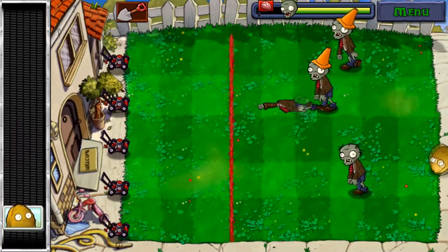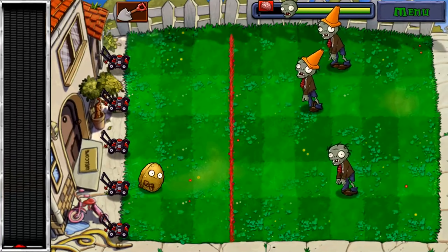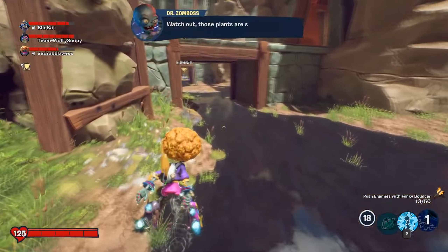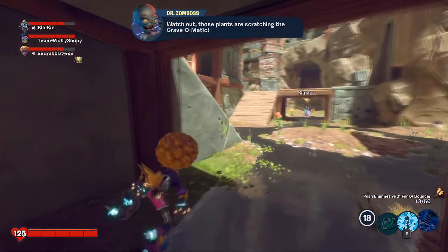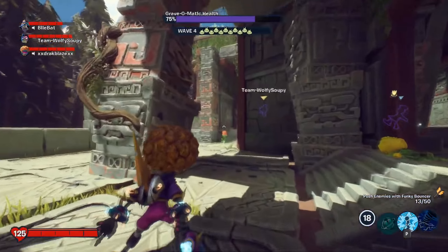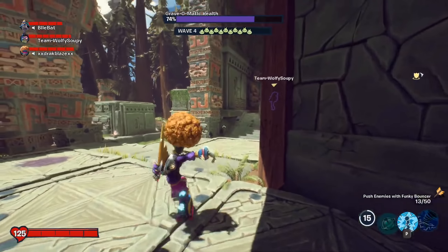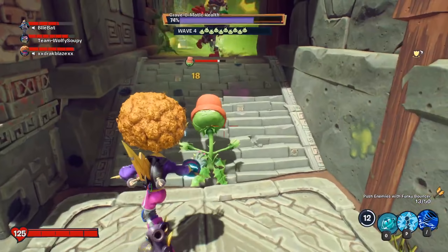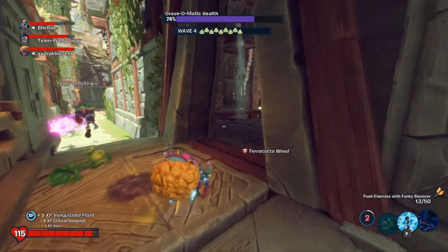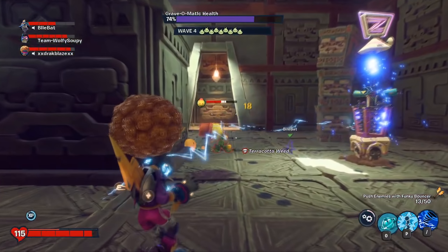Next up, we have Grave-O-Matic Defenses which costs 50 blue stars. You can probably guess what this does — this enables your Grave-O-Matic or Gardenator to defend itself, which is super cool. There are also a couple of other Grave-O-Matic/Gardenator related upgrades, such as giving it the ability to heal you or slow down enemies in the area around your base.